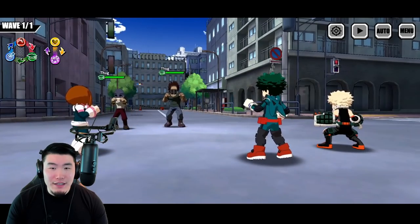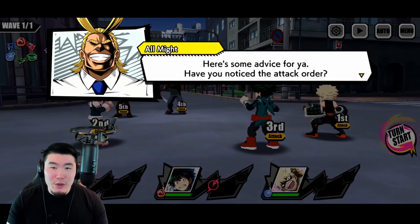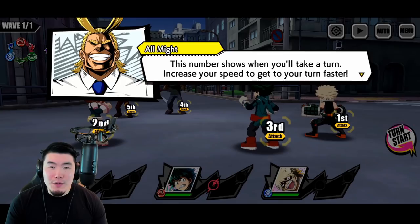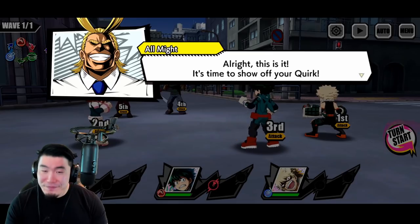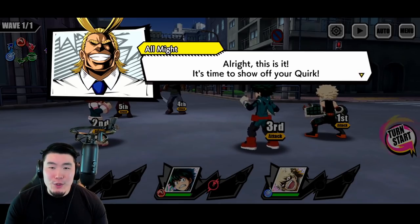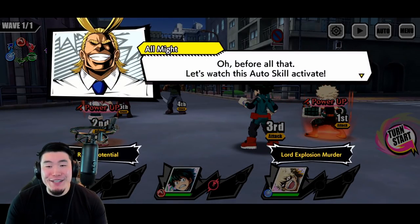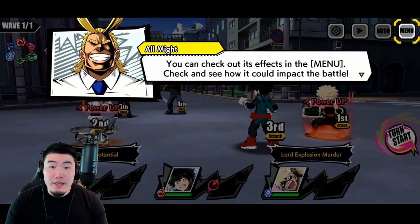It looks like combat just happens automatically. The game tells us to notice the attack order — this number shows when you'll take a turn, and you can increase your speed to get your turn faster. Kind of like Pokémon. It's time to show off your quirk. We see Rising Potential and Lord Explosion Murder — these seem like passive skills. Both Ochako and Bakugo increase their power with these auto skills.